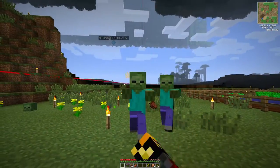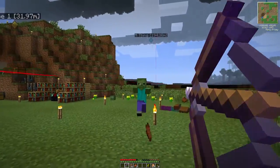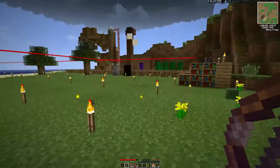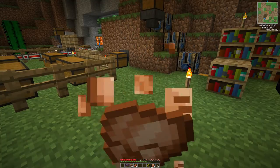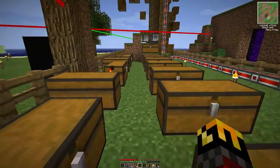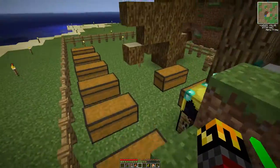My sword broke. Oh, I got a bow — it's got Punch. I made an enchanting table, I made that chunk loader, and my turtle is still down there mining away. I don't think it's going to find any more diamonds though.